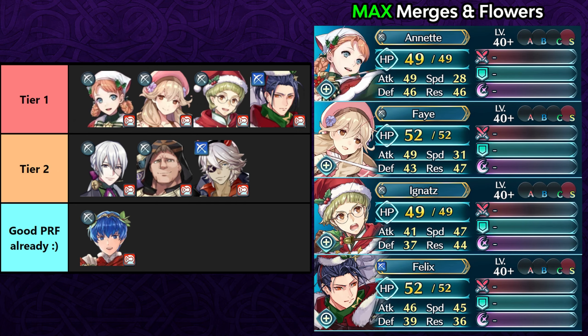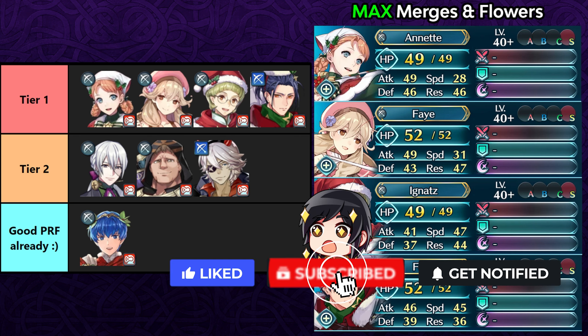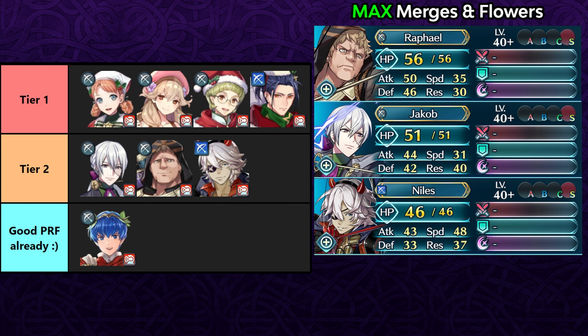Bow armors are amazing users of this because they don't have the player phase to run White Cap Bow Plus. Slow units like Winter Annette appreciate the guaranteed follow-up attack and can run something else in slot B like Special Fighter. Winter Annette and Valentine Faye have similar stats, but Winter Annette is better due to being newer with more BST. Winter Ignaz and Winter Felix are also great users because of their speed, with older armors like Plagian Raphael, Halloween Jacob, and Halloween Niles in tier 2.